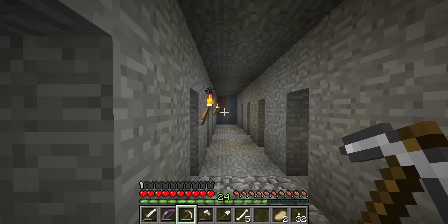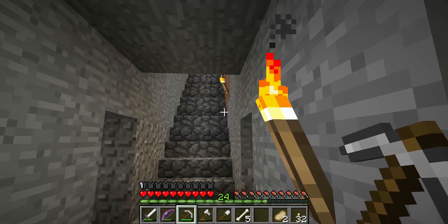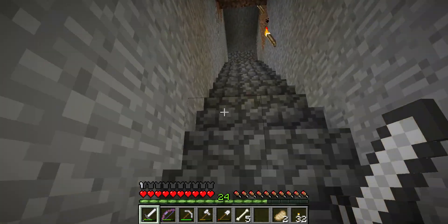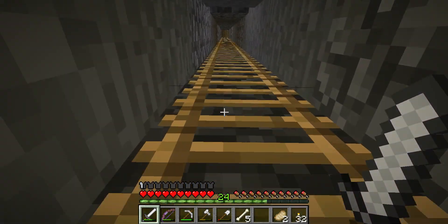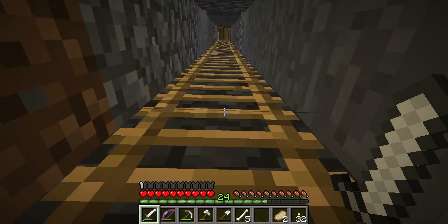I've just been going down for a ways on each side. Like I said, I found those emeralds, I found the diamonds, I found some redstone, a ton of coal. Not very much lapis — only one node of lapis, which is surprising actually. I kind of like the look of lapis blocks, but we only found one so far — but that's alright.